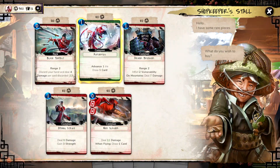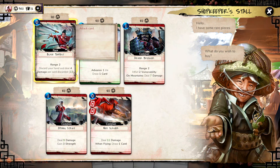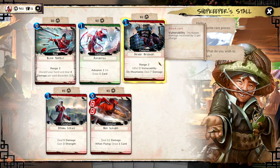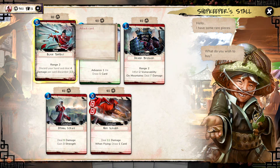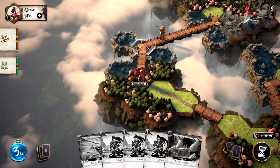What do you got? Anything good? Wind slasher? Maybe not so much. This card takes your whole hand — deal four damage per card discarded. Range of two. That's cool. But let's take my whole hand — four damage per card. If I have four or five cards in my hand, that could be a lot of damage. Yeah, I'll do it. I'll try it.